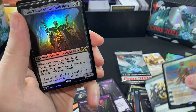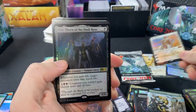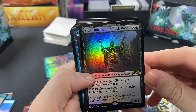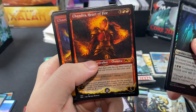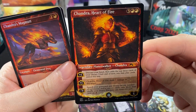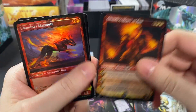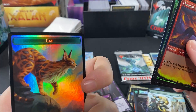Pack eleven: Basri's Acolyte again — the one we had before was foil. Then Vito, Thorn of the Dusk Rose, Teferi's Protégé, Chandra's Magmutt, another Chandra, Heart of Fire — okay so it was Fire, not Flames, my apologies. Another Magmutt, Garruk's Uprising, and a Beast token.